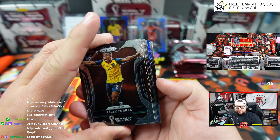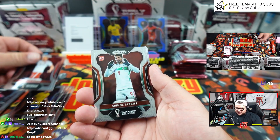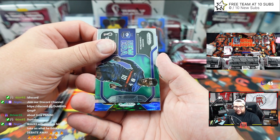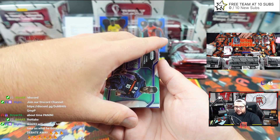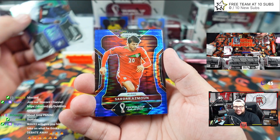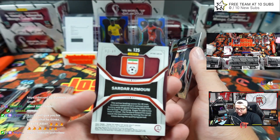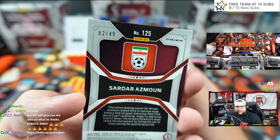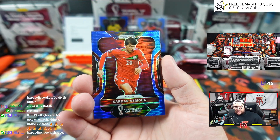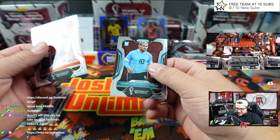Driver in the chat said 'about time, Panini.' There's a Breakaway blue — looks like Breakaway blue, first exclusive. We're going to sweat it a little bit. What if we get blue on blue Mbappe first one? Sandar Azmoon for Iran — blue, number two out of 49. Breakaway exclusive. Kind of sick, right? Low number. They have Breakaway exclusive autos as well that can be hit.